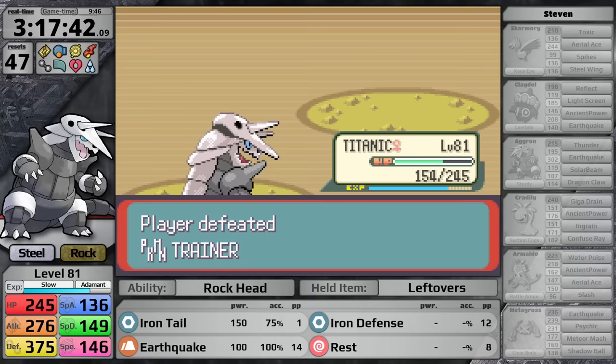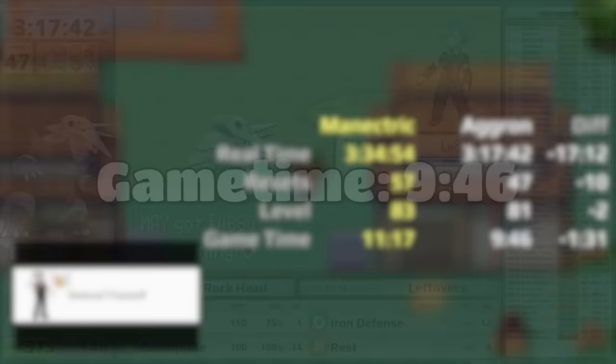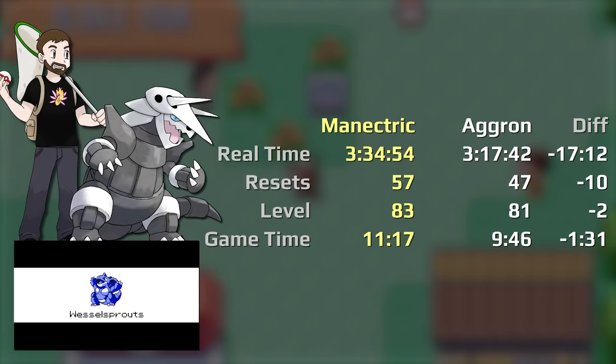Aggron clocks in with a first playthrough time of 3 hours, 17 minutes, and 42 seconds, with 47 resets at level 81. This is a game time of 9 hours and 46 minutes. It's time to do a little bit of a post-mortem on that run — I think post-mortem is a better word than summary for today.